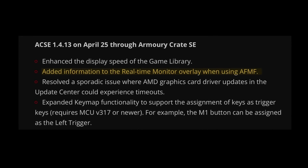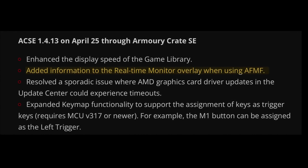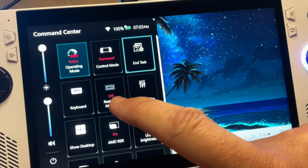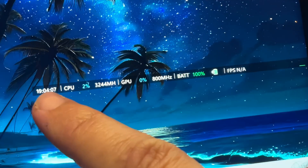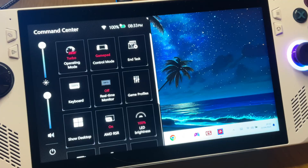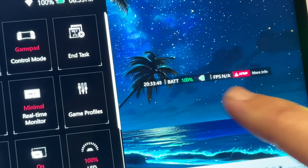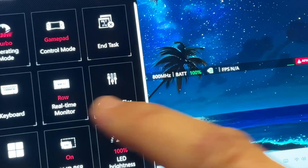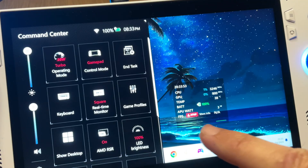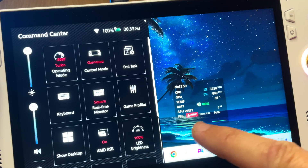The third update is that when using the new AMD Fluid Motion Frames, there will now be added information to the real-time monitor overlay. Before the update, minimal, row, and square overlays looked a certain way. Now after the update, we have a new Fluid Motion Frames info section on minimal, row, and square overlays. There is a much more accurate way of measuring FPS using Fluid Motion Frames that I'll come onto in a moment.